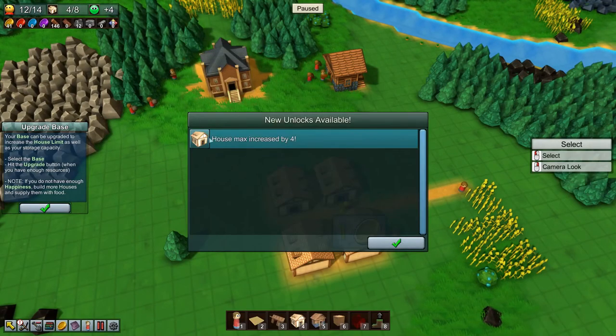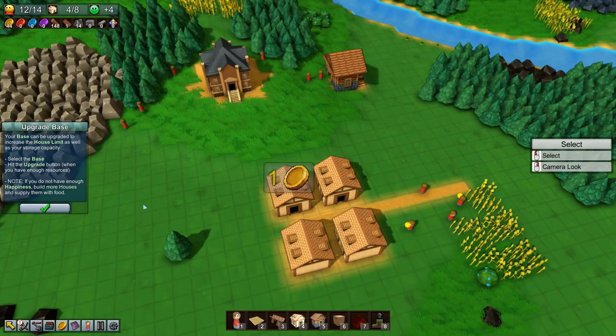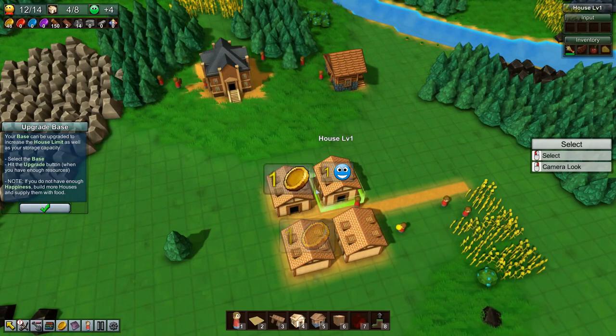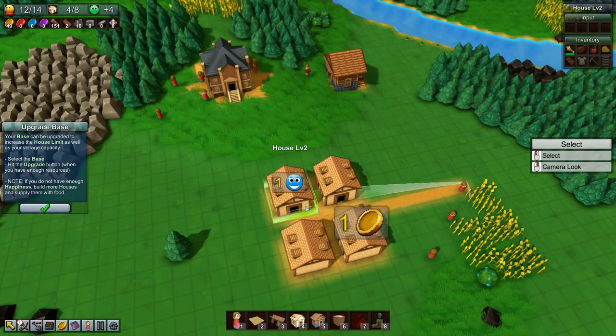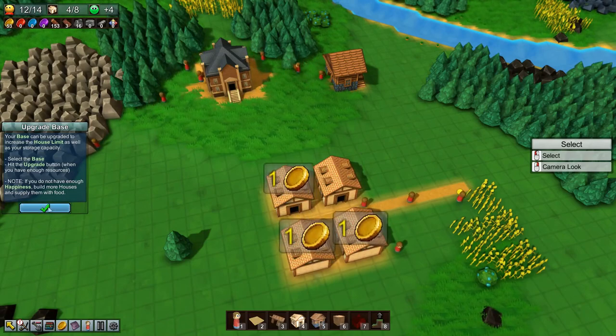That's done - upgrade the base - which means that we can now build 4 more houses if we want. But we don't need to right now because we still haven't upgraded 3 of the houses to level 2. Basically, house level 1 provides 2 population, house level 2 provides 4 population, house level 3 will provide 6 population and so on - it increases by 2.